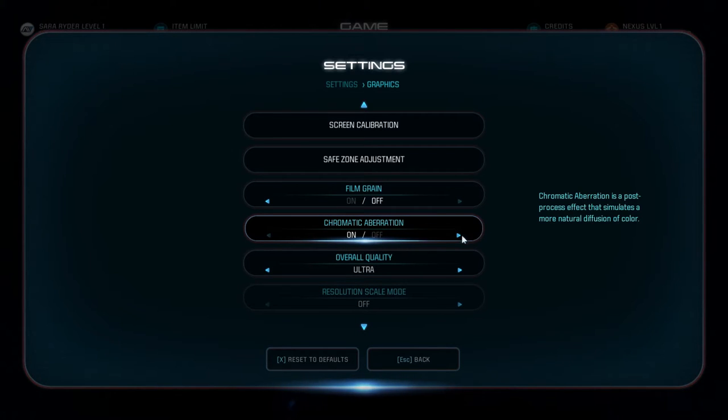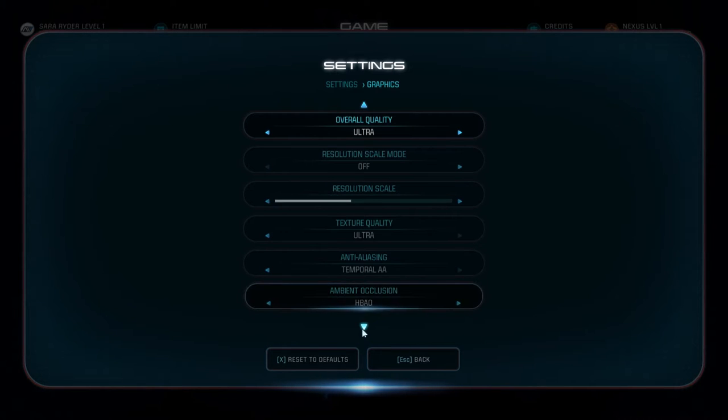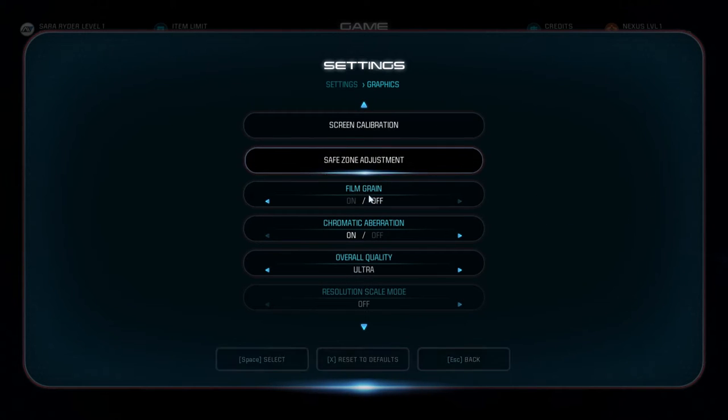More natural diffusion of color — sure, that's on. I have ultra resolution scale. Yeah, I can't change that; I don't know if I want to. These we can't change because I have the ultra setting. So terrain quality — they really get in depth with all the vegetation quality and stuff.